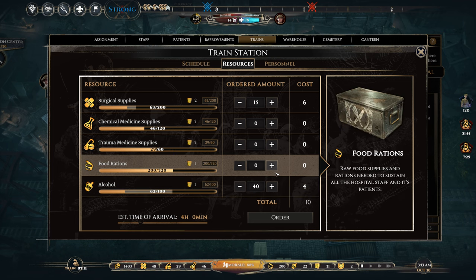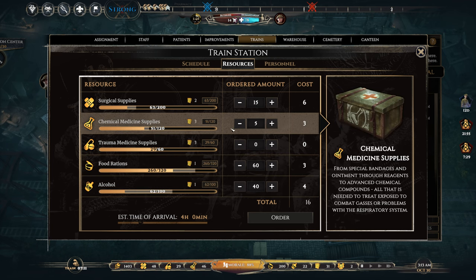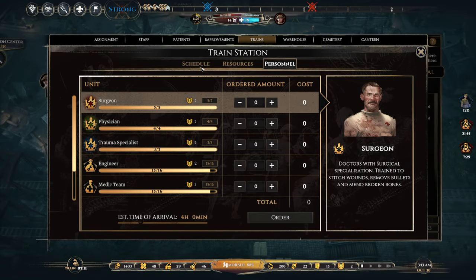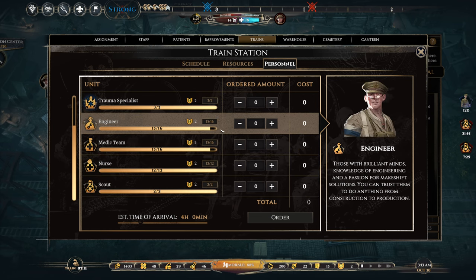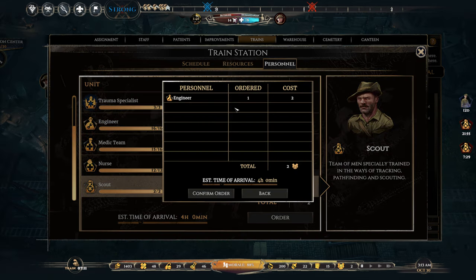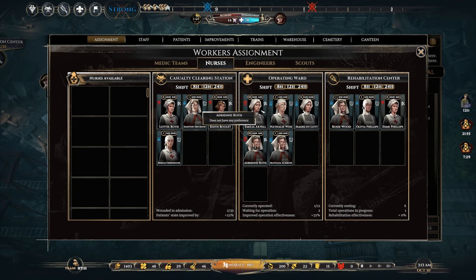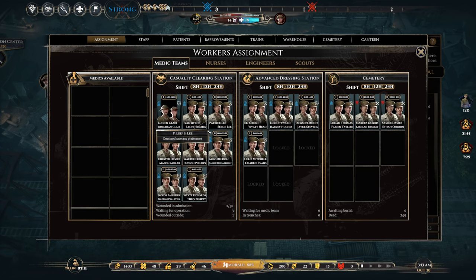Morale is good, the drafts are great — we've been playing the paragon the whole time, so let's give them shelter. We're at 31 drafts now. With those drafts I'll buy some food rations, alcohol, and chemical supplies. We'll leave 15 drafts. We have two staff points — I want another engineer. For medical teams, the only other location is the cemetery, so that's not a big deal. I'd love more nurses but the game won't let me.